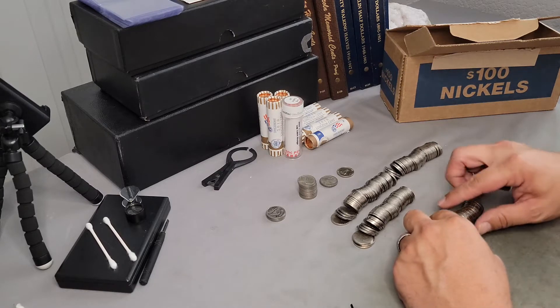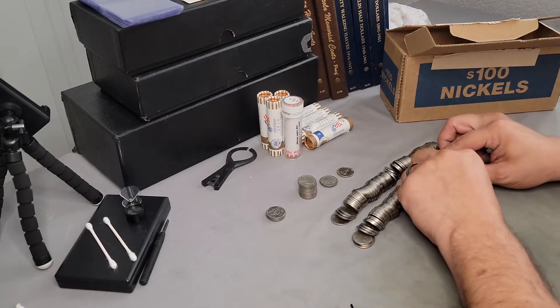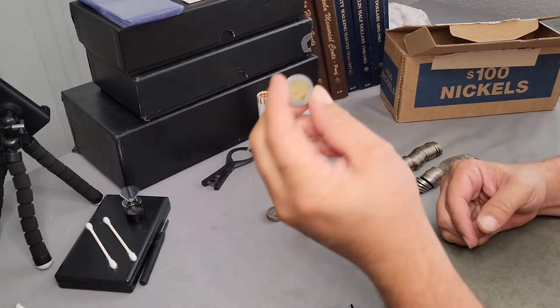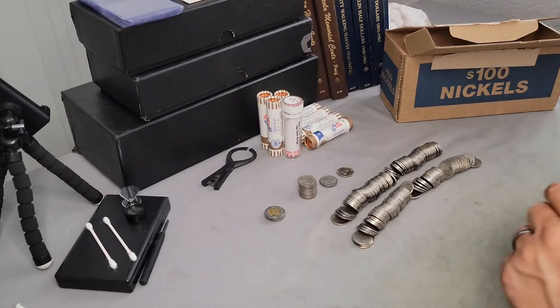Looking at the edge, I see another foreign — so we have another Mexican peso in here. Wow, this one is crazy. I've never had this many in one box. Same as the previous three. Roll number five.